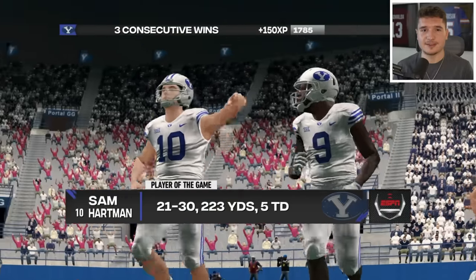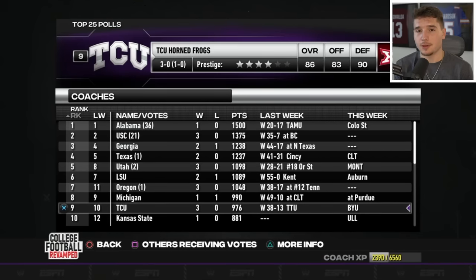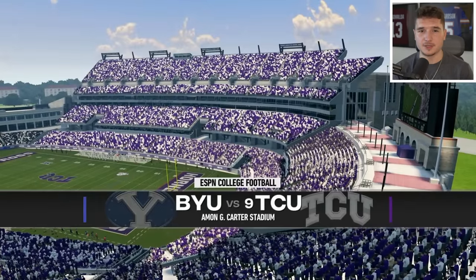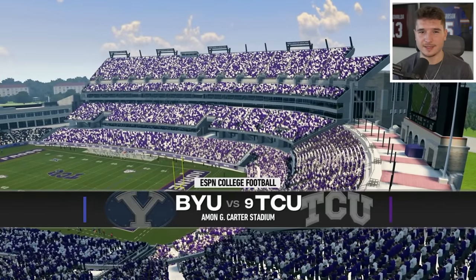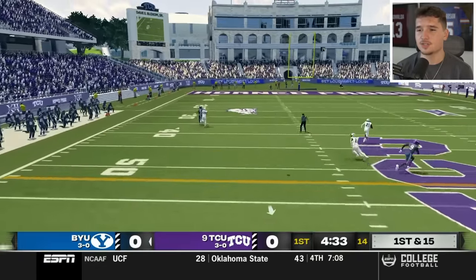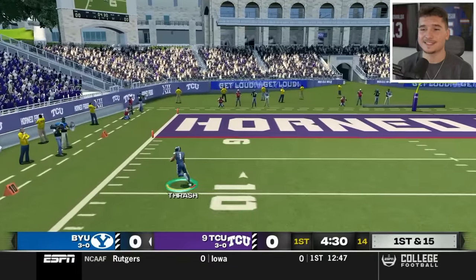We need Sam Hartman to carry this performance into next week, because we're about to go on the road at number nine TCU. They took down LSU, so I'm a bit worried, and if we want a shot at the 14-team playoff, I don't think we can lose. Early on, I can sense they're about to send a blitz our way, so I'm gonna throw it up to Jamari Thrash — and that is the reason I wanted him on this team. His speed is amazing.